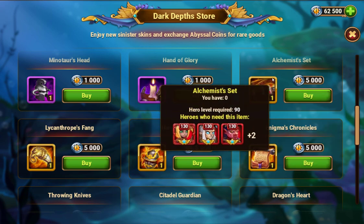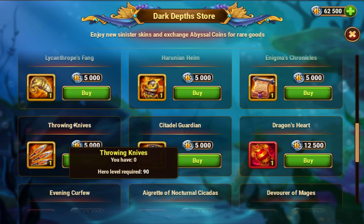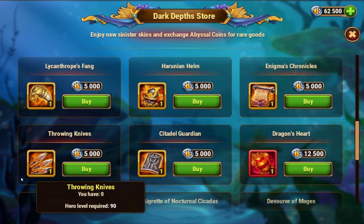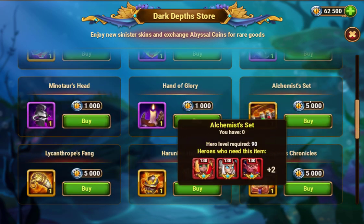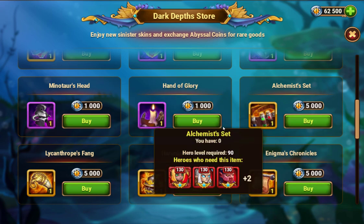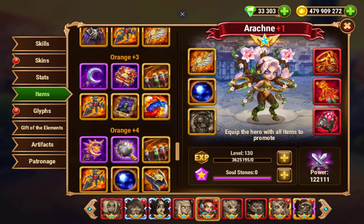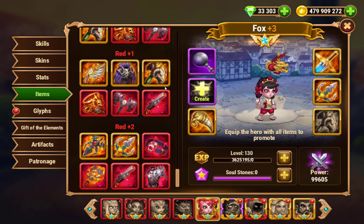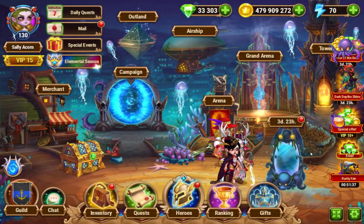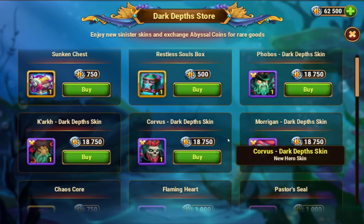I think the best value for coins is going to be the alchemist set, enigma's chronicles, heronian helm, lycanthrope's fane, and throwing knives. Those five items you will use a lot once you get to the orange and red tiers. Buying a few of these with your coins is well worth it — just look at what heroes you're working on, see which ones you need. You can find the full item list for any hero by going to that hero and clicking items.